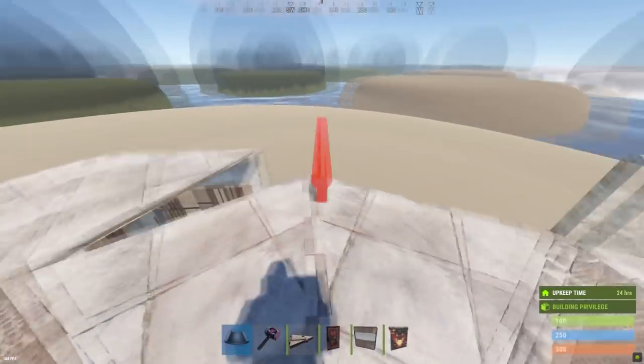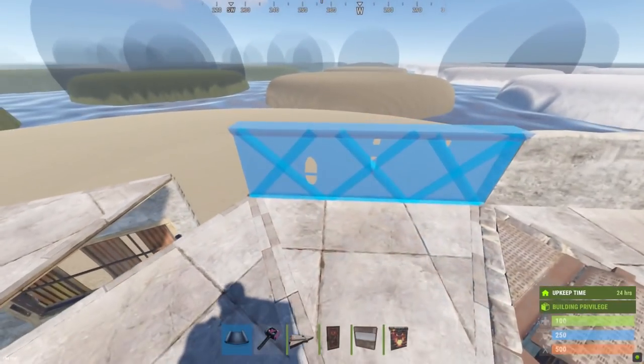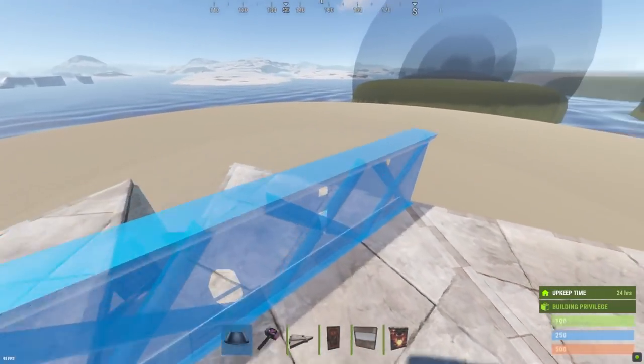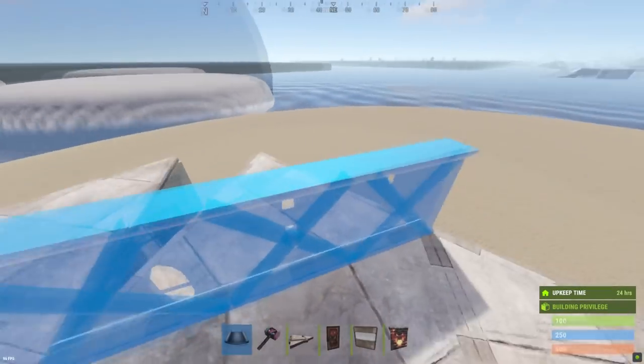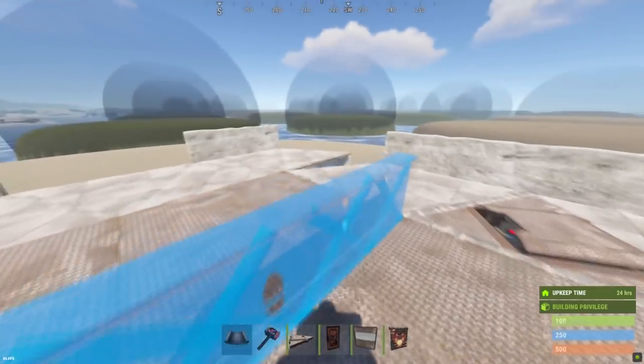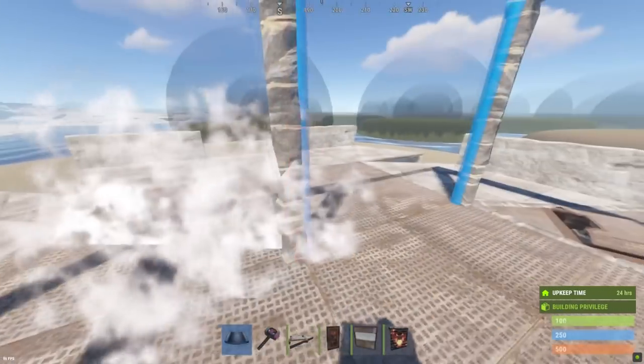Coming up to the top side of the base, we've got loads of low walls that we will be placing on top, just to give us a bit of extra protection whilst we're up here. And also our heli storage.